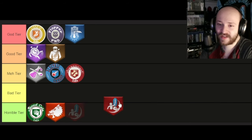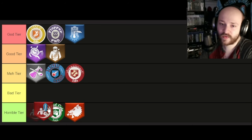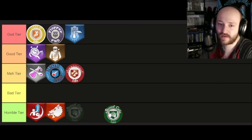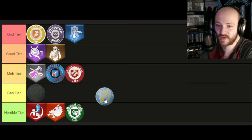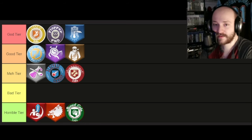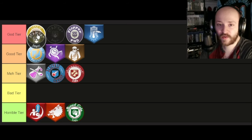The extra sword damage perk that I used to use all the time — absolute horrible garbage tier, one of the worst perks there is. Actually, Speed Cola is going to go to the bottom of horrible tier because up here is super bad on horrible tier in my mind. Who's Who — that's a Good tier perk right there. It's just funny to use. It's trash in every other category but it's funny to use, so it goes right in Good tier.